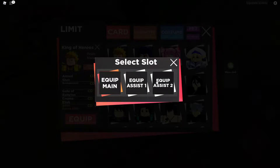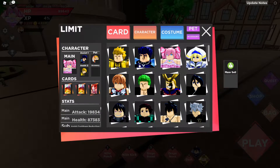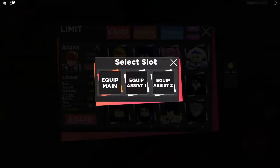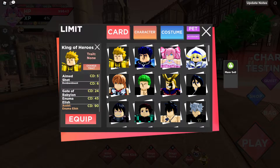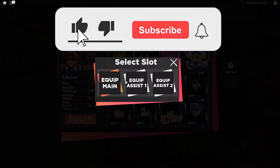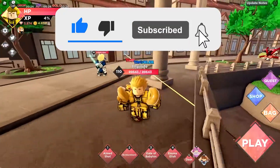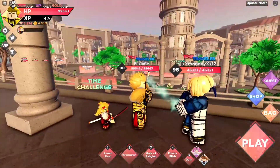I'm super pumped about him because before that I had very very bad characters, especially Lance. I'm actually going to swap Lance with Asana because I feel like Asana is better than Lance. We got King of Heroes and I'm going to equip him as my main, Nilin as my second, and Asana as my third. He looks so so clean — he looks insane.